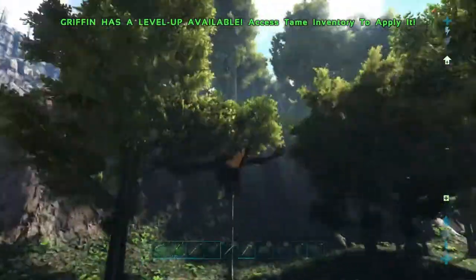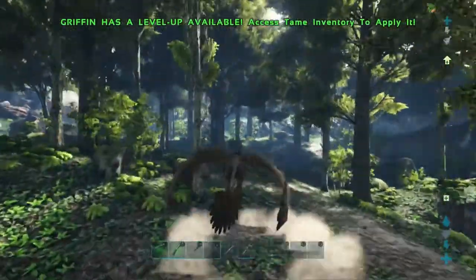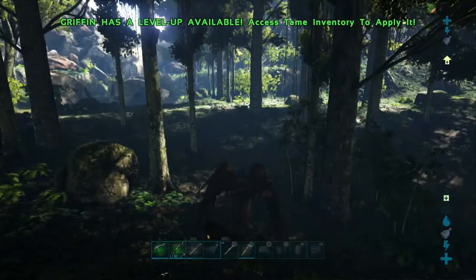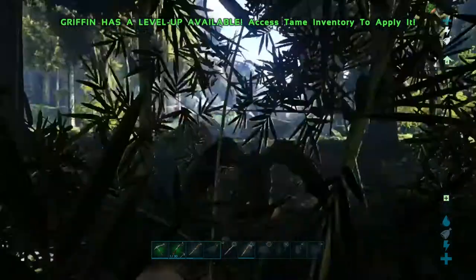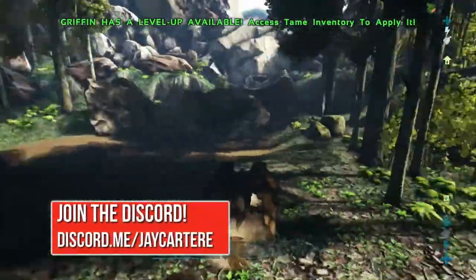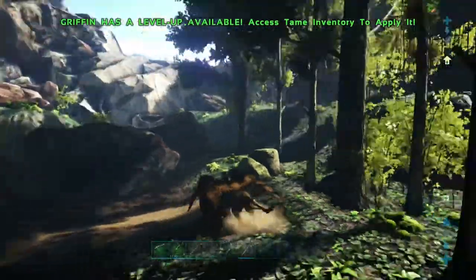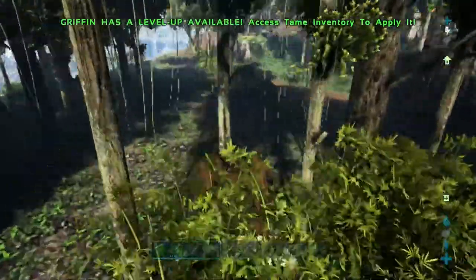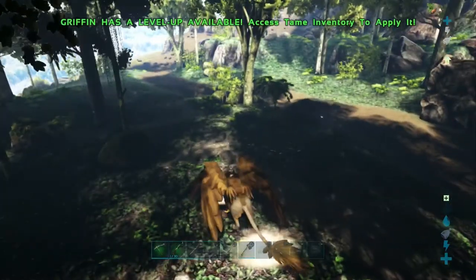Tame the Pteranodon and then look for an actual base location. Make sure it's covered by trees and somewhere away from resources — somewhere where you don't think people will look, so you can stay hidden for the foreseeable future. Also, do not chop down the trees around your base. You want as much cover from the sky as possible because people will be flying around and you don't want them spotting your base. There are loads of videos on how to build a small starter base online, and if you want me to make one, leave a comment down below.